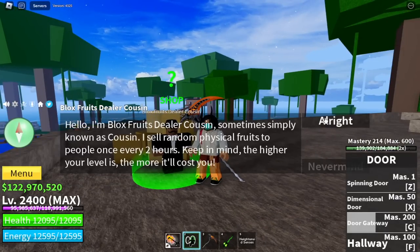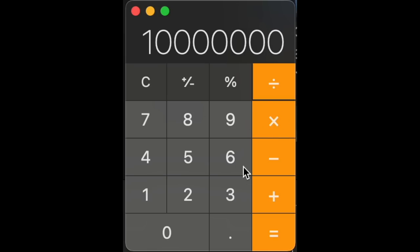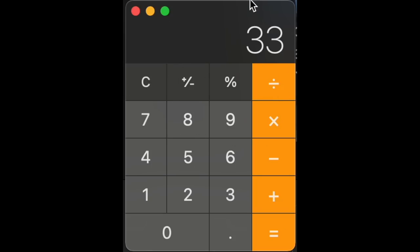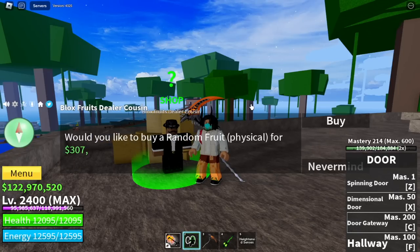Before we start, let me do some math first. As you can see, every spin will cost me 307,880 bellies. So if we divide 10 million by that, we need to spin 32 or 33 times. Do you think 10 million bellies is enough to get the Leopard Fruit? You're about to find out.